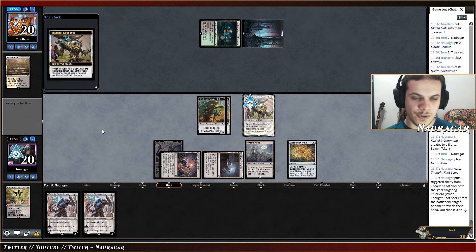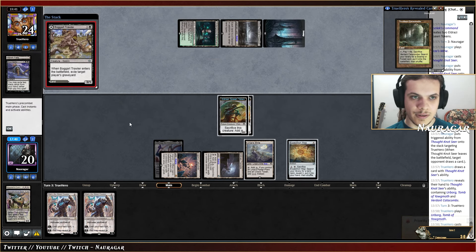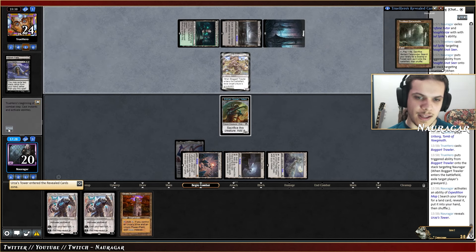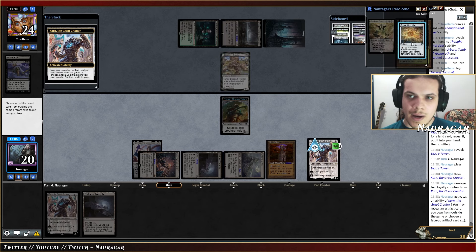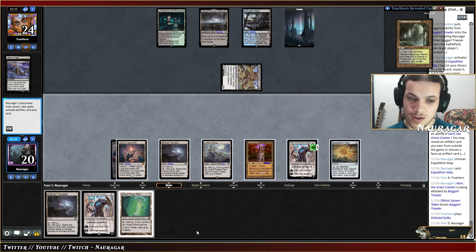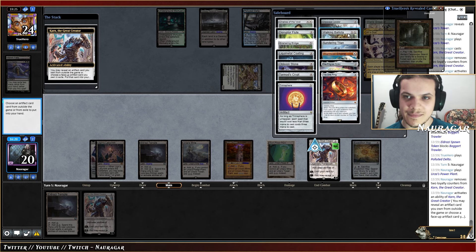I think I want mana. I'm going to play Thought-Knot Seer. They Soul Spike the Thought-Knot Seer. Wow, they have nothing — that's so good! They play Overboard Boggart. Tower. I want them to exile my map because I can get it back with Karn. Another Temple. Let's see the map — do we get the map back? Sure, whatever. I'm just going to block. We didn't know about that one.